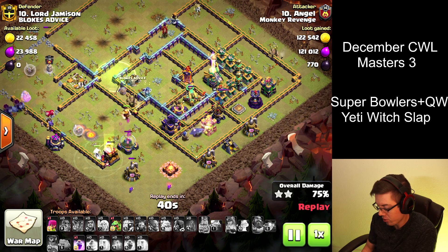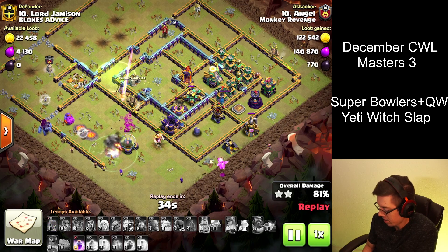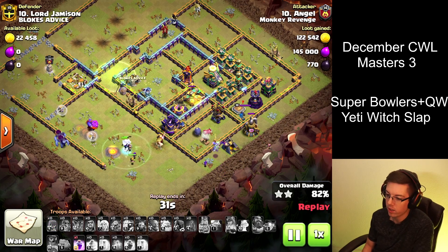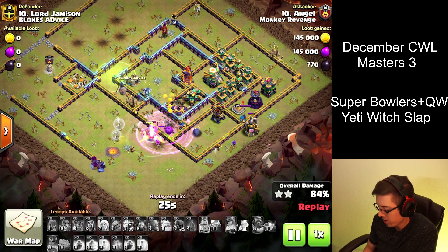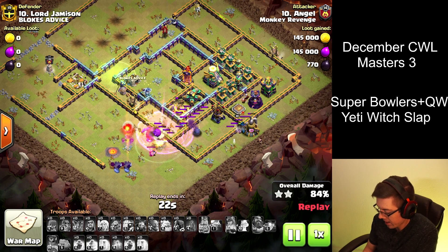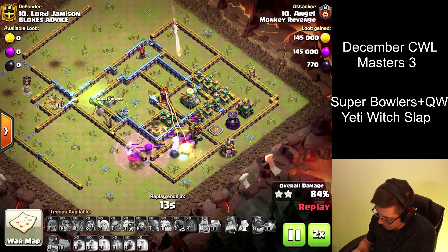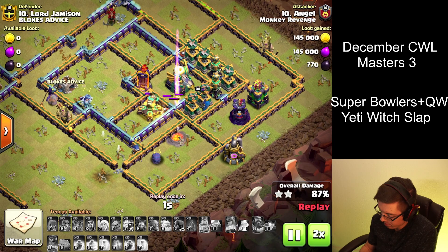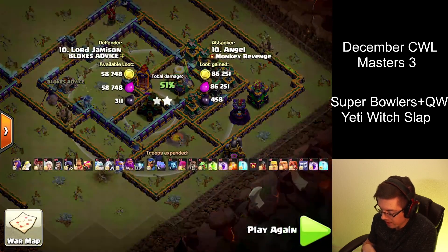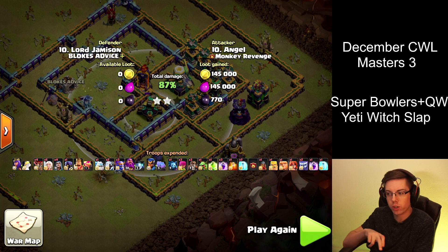Now we're already at a 75% two-star. You always want to shoot to get between about an 80 to 90% two-star for a high two-star strategy. They're not quite able to get the Builder Hut or the Scatter. We end with an 87% two-star and completely circling the base. Very cool.